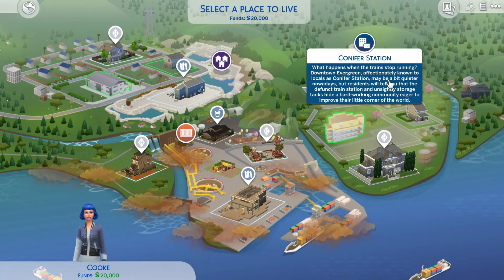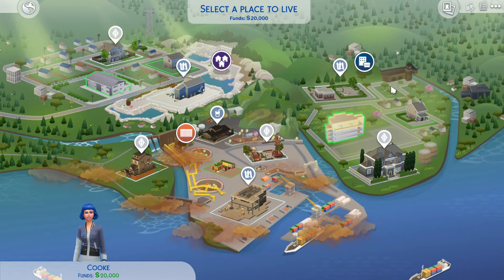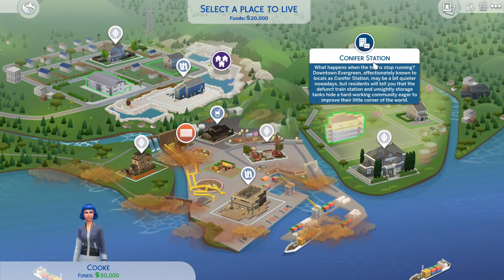The last area is Konafirst Station. What happens when the trains stop running? Downtown Evergreen, affectionately known as Konafirst Station, may be quieter nowadays, but residents will tell you the defunct train station and unsightly storage tanks had a hard-working community eager to improve their little corner of the world.